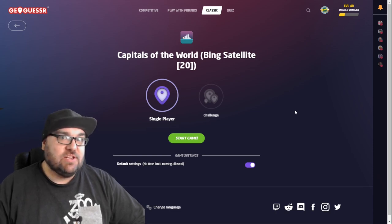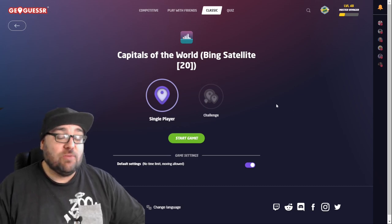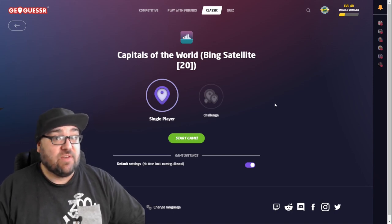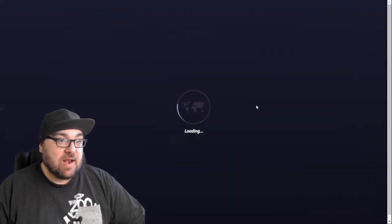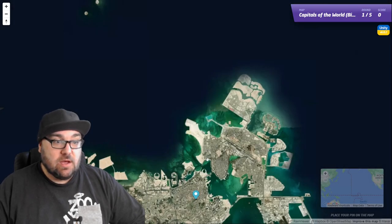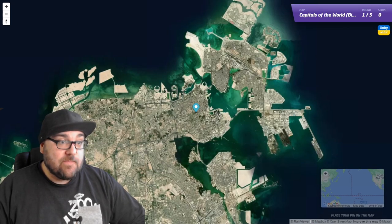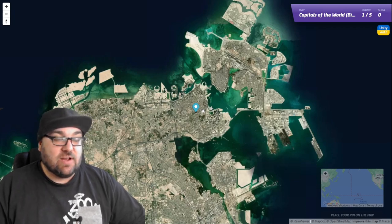Because I don't want to just play GeoGuessr normally — I'm not very good at it compared to most people who go on YouTube and play it — I thought I would do something a little bit different, which is playing a satellite mode trying to identify capitals of the world based on the satellite. You do need a plugin to do this, which is the Unity script, which you can get just by googling it. And then you can sort out countries, or you can look at satellites or 3D images.